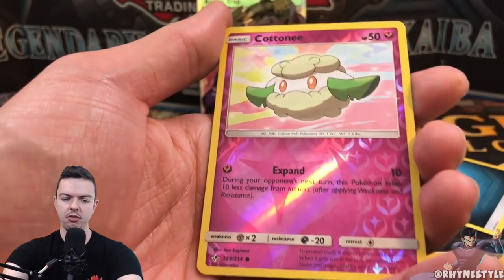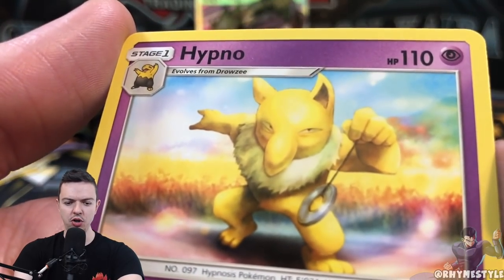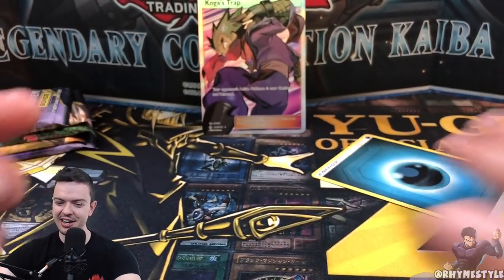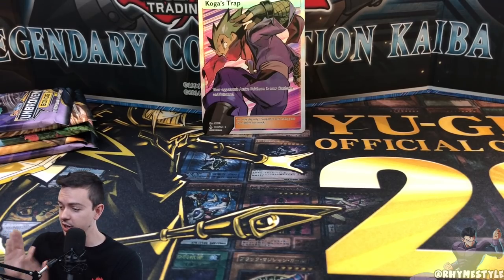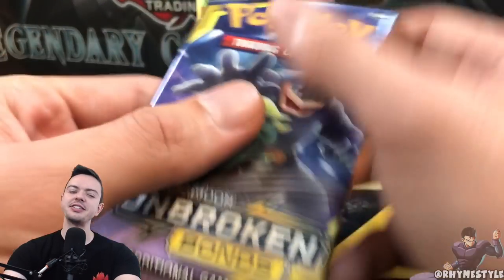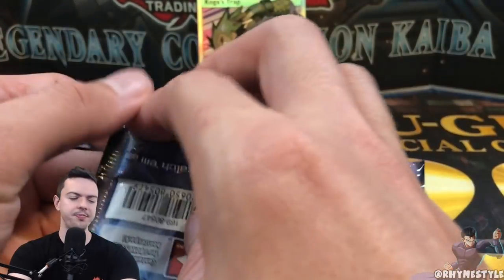Dark Energy — we got Samson Oak, Janine, Rhyhorn, Rattata, Goldeen, Diglett, Slowpoke, Cottonee, and Hypno. I look like Hypno. Let's put these to the side. I'm actually doing a good job keeping everything organized this time — I've got my code card pile, my actual cards, my rares, and my energies. It's gonna be a lot easier to clean this up.